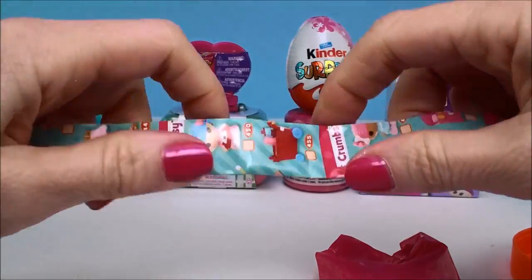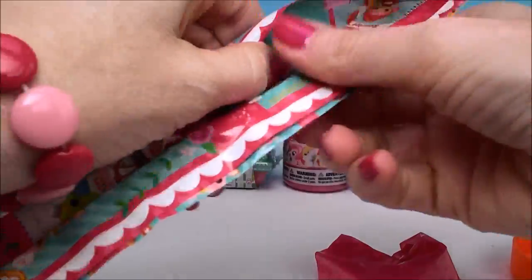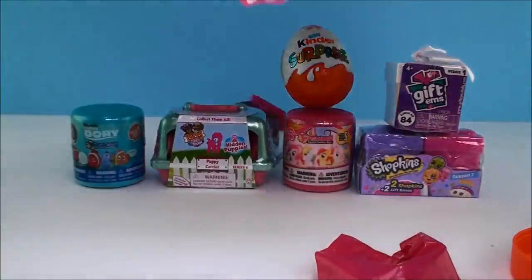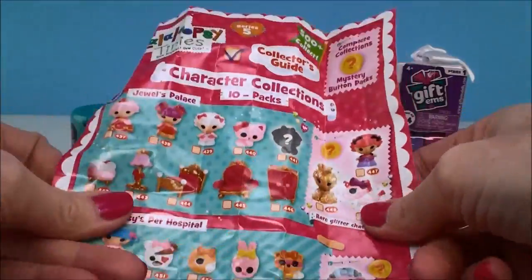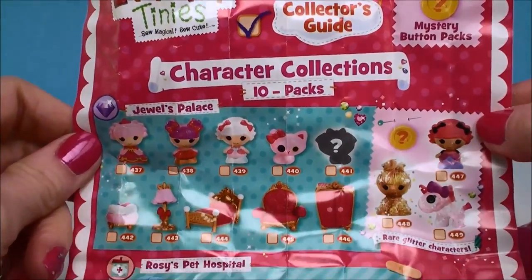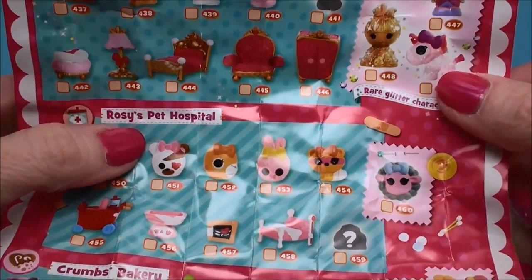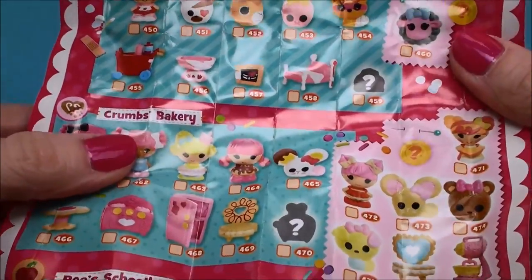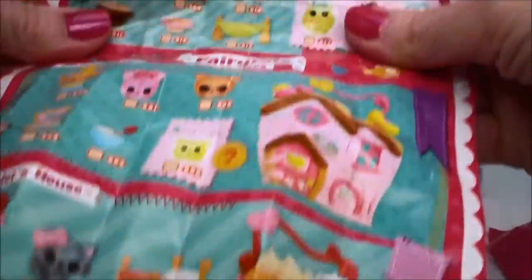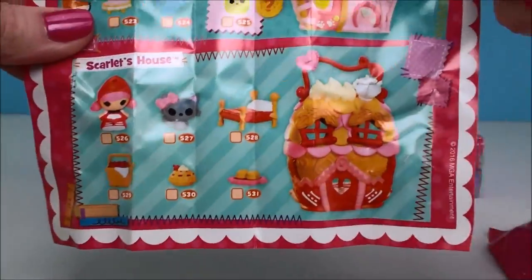So first we have the flyer. This is a really big one - they fold it down so tiny. This shows you all the different characters you can get in all the different categories. There's Jewel's Palace, Rosie's Pet Hospital, Crumb's Bakery, and Bee's Schoolhouse. And there's a bunch more on the back - all different categories and all different dolls to collect.